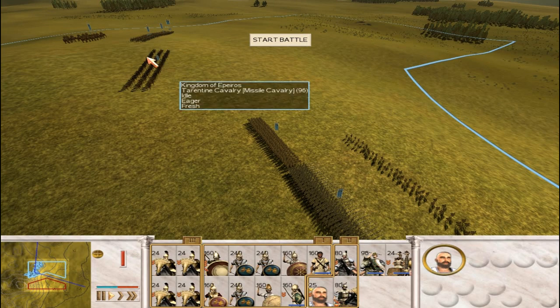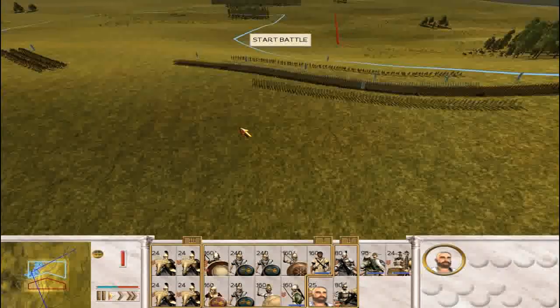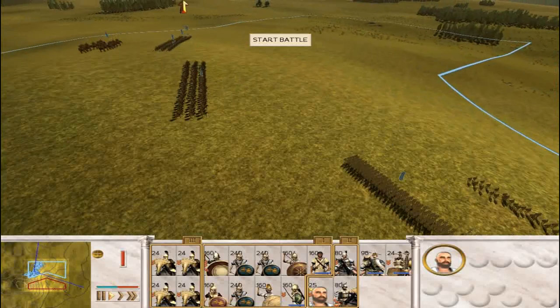My elephants will come in and save the day on the west flank. I also put my general, King Pyrrhus, with his companions.